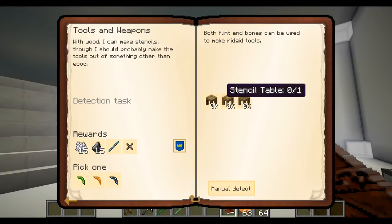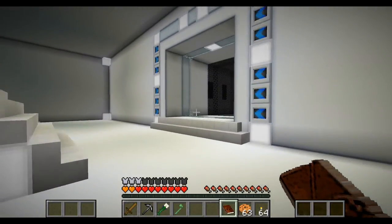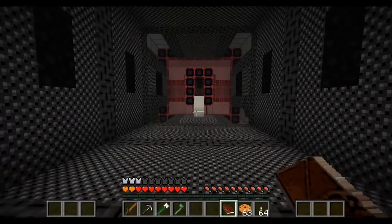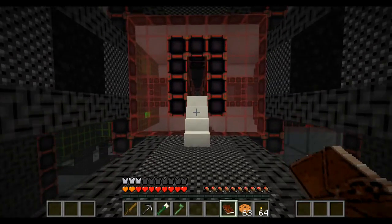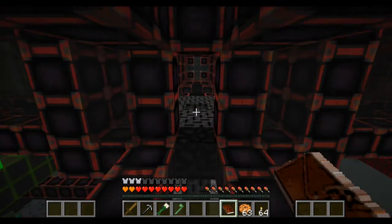Let's get this one done because it's pretty easy. I'm going to go and harvest these trees, get some wood going - some wood technology. Once we've got that we should be able to at least make a start on that quest and have a look at some of the other stuff.